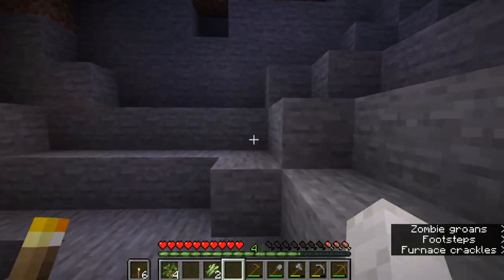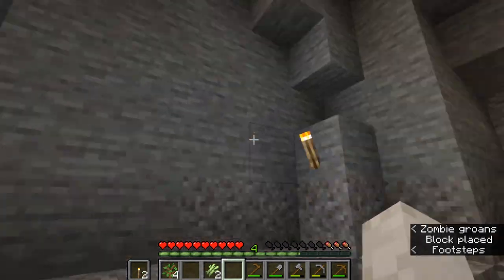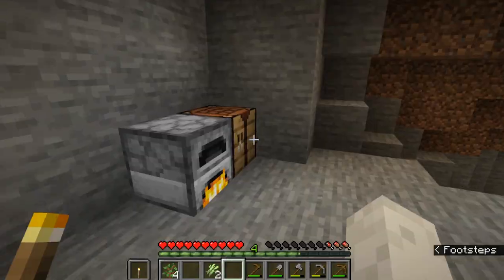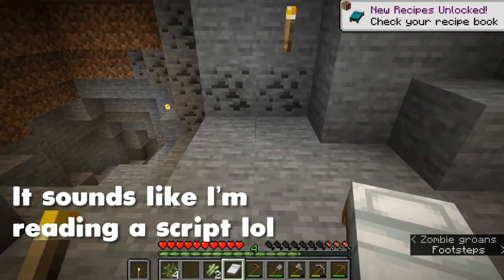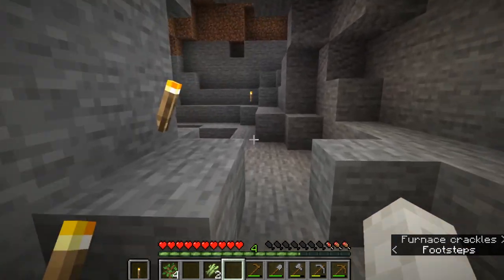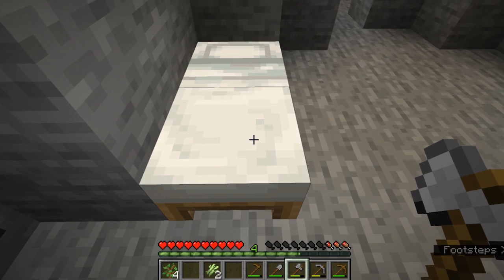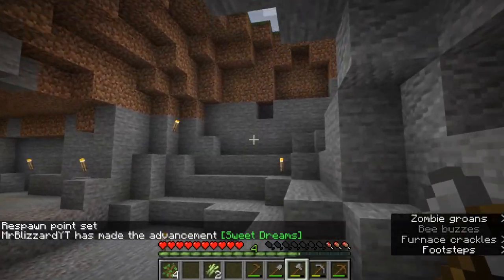It's getting kind of dark outside, so we're going to go ahead and light this area up just to make it feel a little brighter. Now that it's nighttime, we can take our three wool and put it across the top and our three planks on the bottom, and you can grab yourself a bed. They come in standard white, but if you were to get dye, you could change the color. You want to make sure you're away from mobs — otherwise it'll give you a message that you can't sleep because mobs are nearby. When you're away from mobs, you can right click on the bed. And just like that, it skips ahead to daytime.